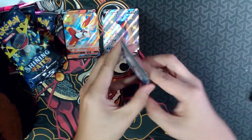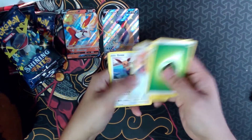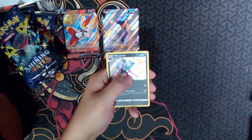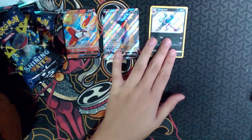Second Corganite pack. Energy, Luxio, Tympole, Rusted Sword, Eevee, Nickit, Polteageist, Snom, Morpeko, and a Shiny Morgrim, and a Manaphy Holo.